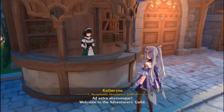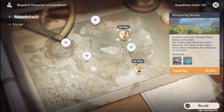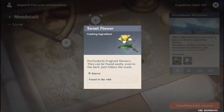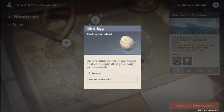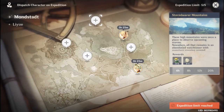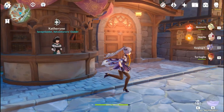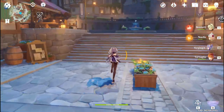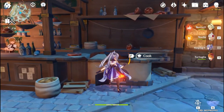Simply go to the expedition system — you can get sweet flour and bird egg from expeditions. This expedition is quite worth it because there are also good foods that use bird egg as an ingredient. So sometimes do this expedition if you run out of sweet flour, but personally I just buy sugar from the shop.